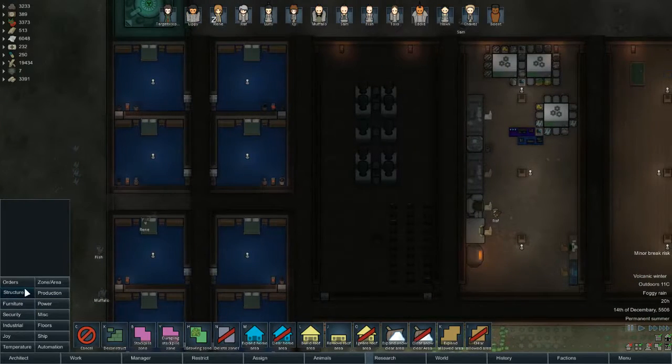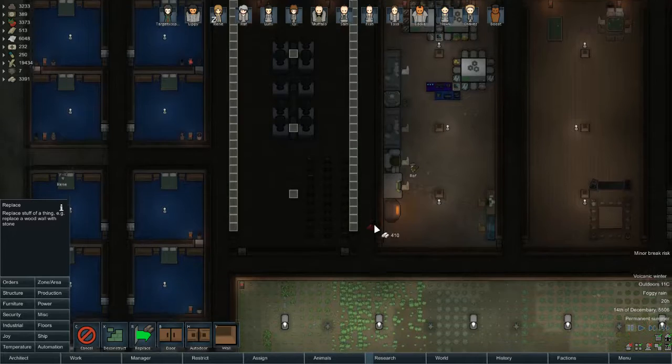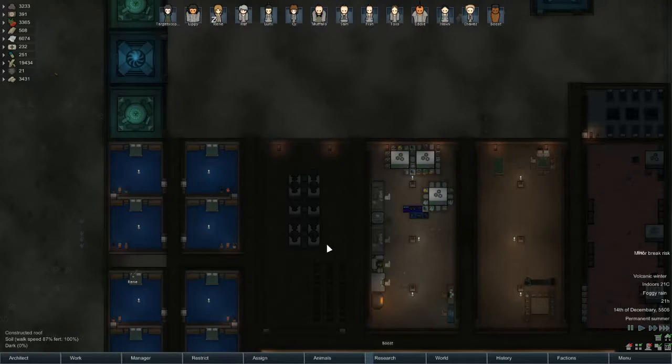Now all of my bedrooms are stone. Can we replace all of this wood with stone as well please, for the first warehouse.